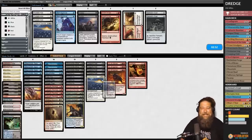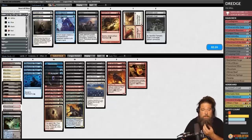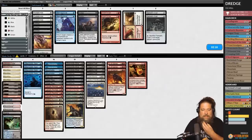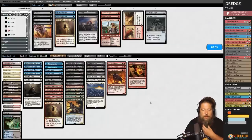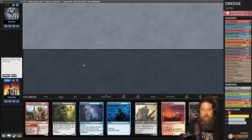We go for the reverse Flawless Victory — we sack our land and opponent scoops. That might be the first time we've won a Flawless Victory ourselves. Technically when we won that game we had zero permanents on the battlefield. We bring in Leylines. The weird thing about Mill is their graveyard hate is often Extirpate and Surgical Extraction, which we can't really stop. Crypt Incursion would be a blowout. Leylines shut down some Mill but not all of it.